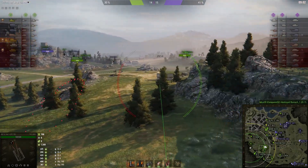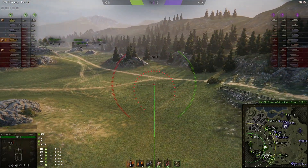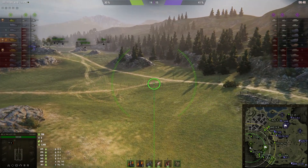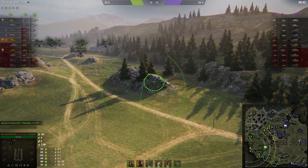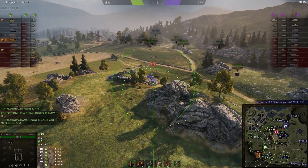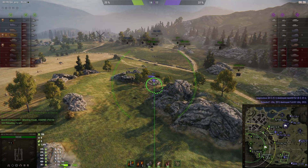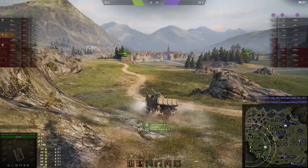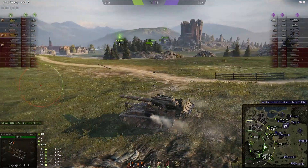It looks like they've nearly captured the castle. There's only an Object 263 inside the castle grounds but unfortunately he's got a Death Star in there with him. There's an IS-7 nearby to the left and he's getting a request for fire on that guy. Back then the crosshair symbol was universally known as a request to hit that target. Nowadays the symbols are a little more difficult to understand.